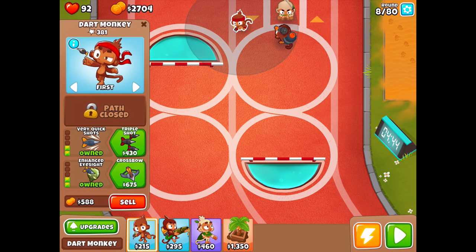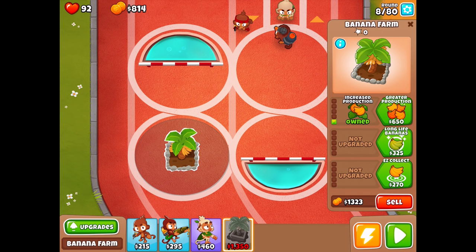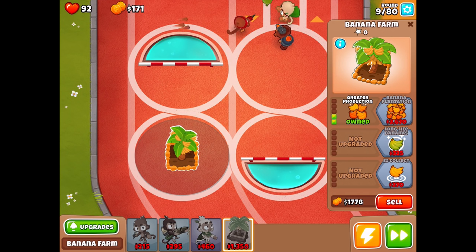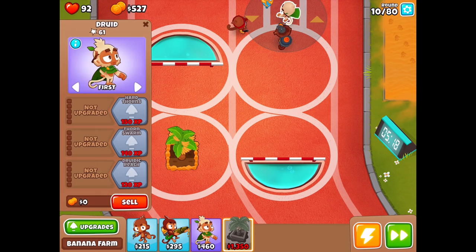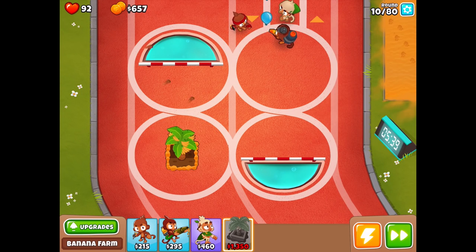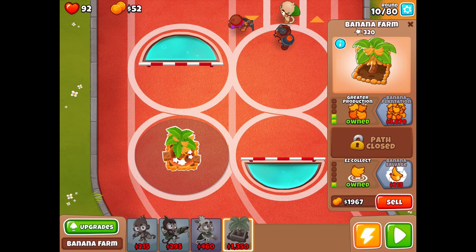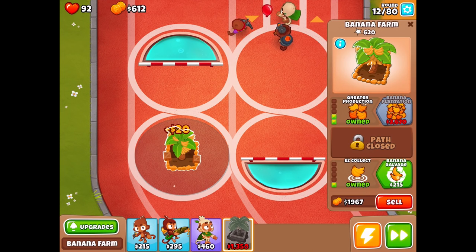Using the free druid monkey saves cash, and with that I can get a banana farm. Let's do increased production and greater production — that seems really good. We still need enough experience for some of the upgrades. We're going to save for the 675 for the crossbow. So 675 — you now have the crossbow. Looking at the banana farm: easy collect is 270, then banana salvage. I always think it says banana savage — such a skill eating all those bananas.